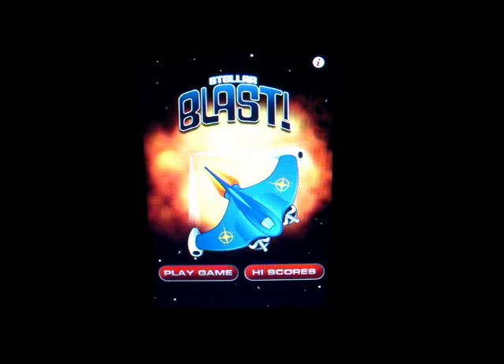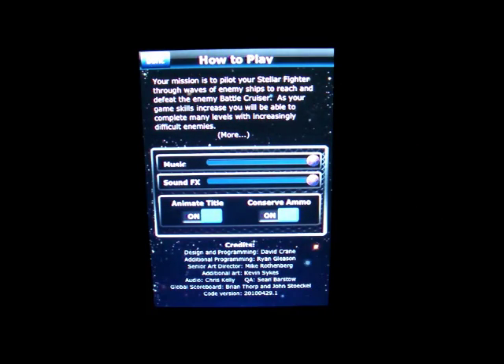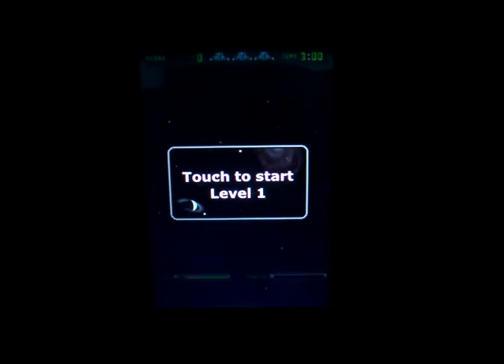So there's Play Game and High Scores. Let's click on the Settings. You can see you just move the music volume up or down and the sound effects up or down, and the animated title on or off. I'm going to click Done and then click on Play Game.